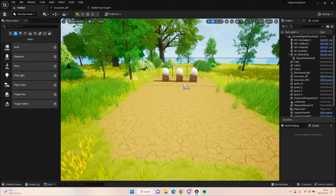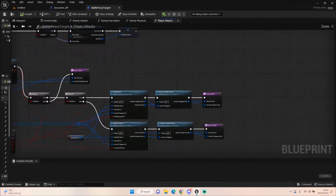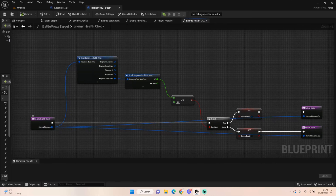Hey everyone, welcome back to UE5 BP Guru. Today we're continuing with our Ringmon project, trying to bring full circle the player attacking and ending the battle. To do this, let's go into our Battle Proxy. The last episode we finished covering our physical move and stat move. The next thing we want to do is check our enemy health — basically checking to see if our enemy creature is dead or fainted.